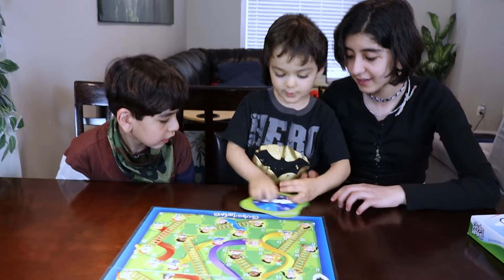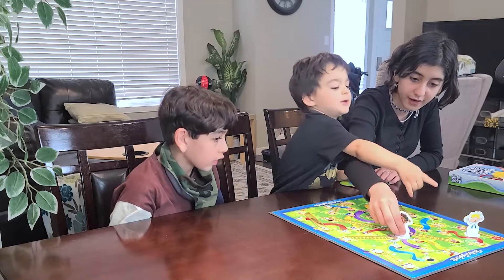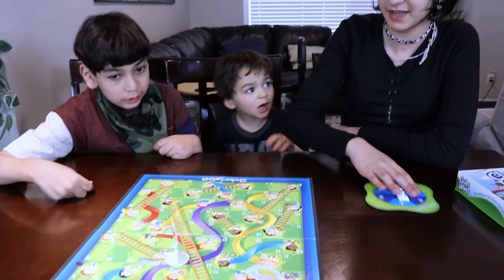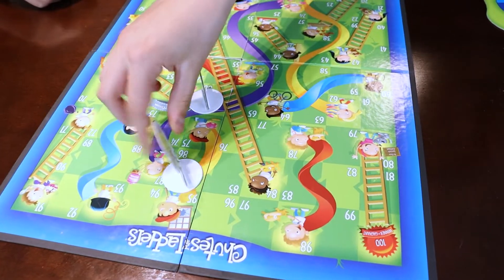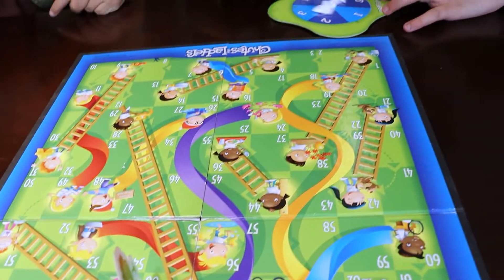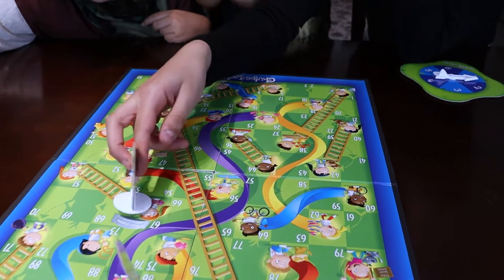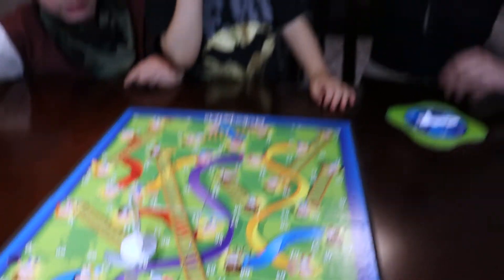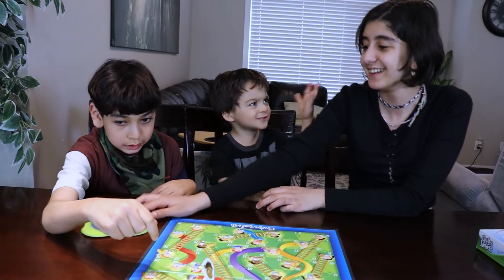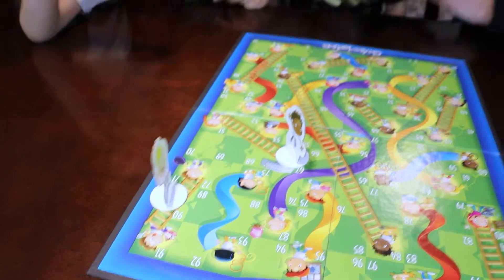Jade, are you ready? Spin. You got number five. One, two, three, four, five. You're at 66. You got four. Now, Jimmy — one, two, three, four. I'm scared, Jimmy. If you get one, you're going to go all the way down to 24. Jade, you got one. That doesn't mean anything, really — I thought he got to 87. But Jade, you're lucky, at least you're not going down. Now, can you spin? You got four. One, two, three, four. You're at 90. You need 10 more.